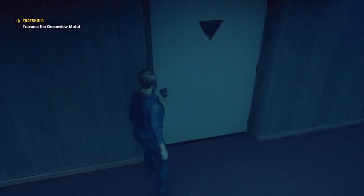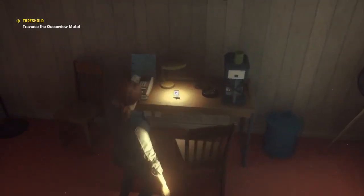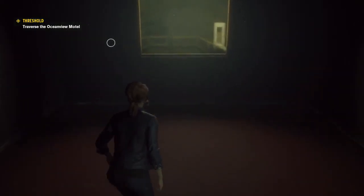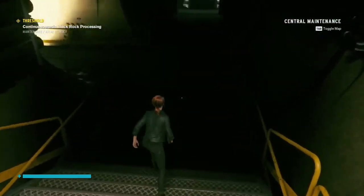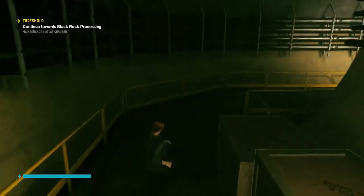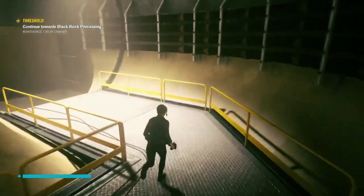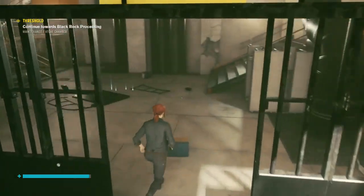Next time I'll try to use my brain before jumping straight to a walkthrough. Hold on — that's opened another room, which has one item in it: a key — that's probably what we need. We're in. Now we rule-of-three it with the light switch. Mission updated — continue towards Black Rock Processing. I'm not sure that's what we need to do, but okay — we're heading into areas we haven't been to before.